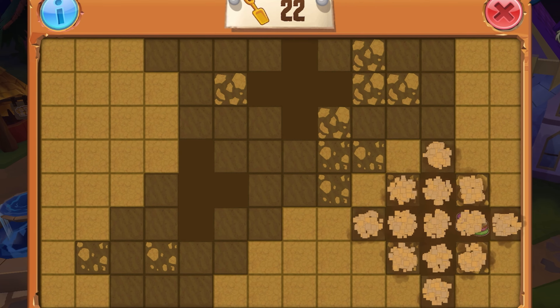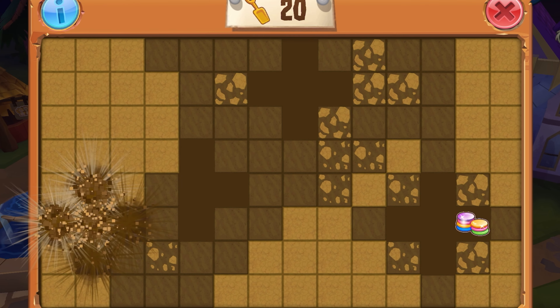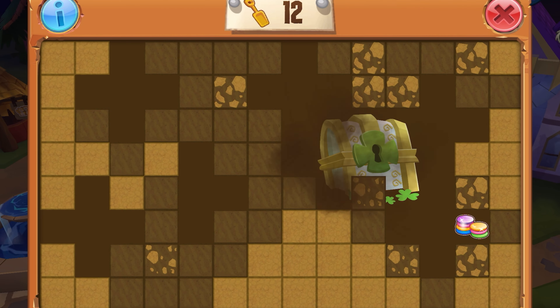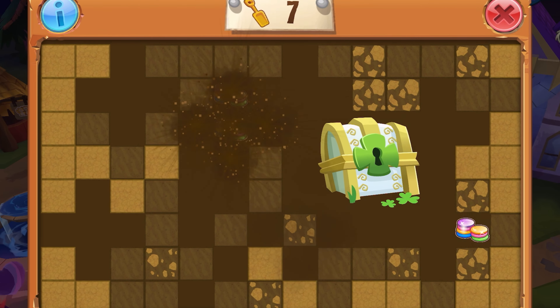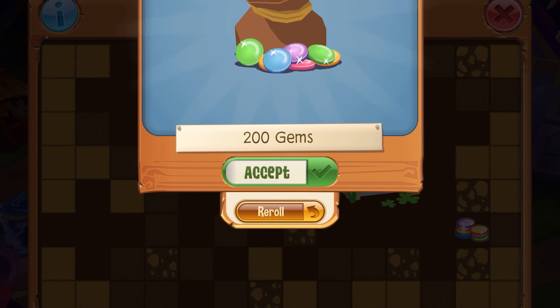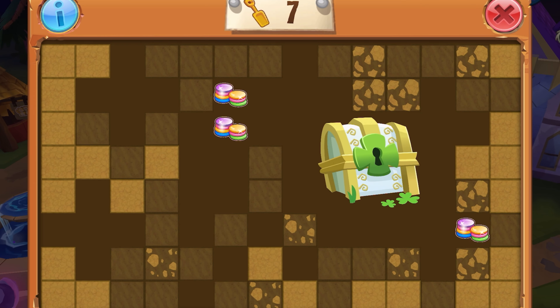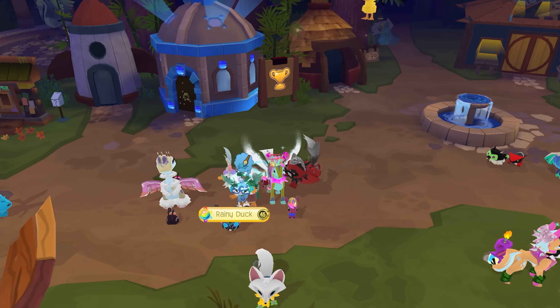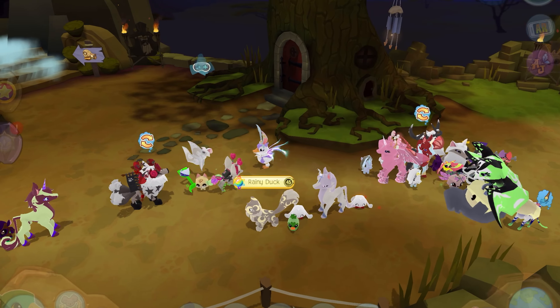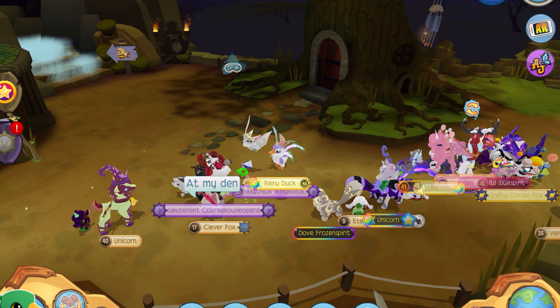I think it's really interesting that Animal Jam decided to do this. I guess it gives you a reason to do the clover chest, because before I was like, I'm not even going to collect these things, it's just the same items. I was very wrong. I am now very much looking for clover chests and opening them. I've opened a lot and I haven't gotten an alpha yet, but I'm not going to give up hope — I'm going to keep trying until I get one.